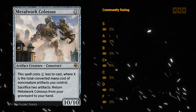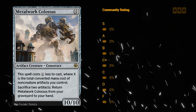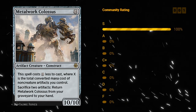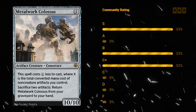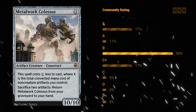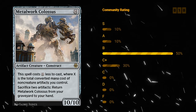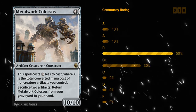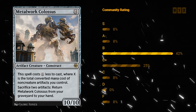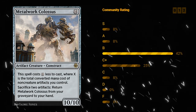Metalwork Colossus — eleven mana 10/10 artifact creature Construct at rare, but it costs X less to cast where X is the total converted mana cost of non-creature artifacts you control. Vehicles count as long as they're not crewed. You can sacrifice two artifacts to return the Colossus from your graveyard to your hand. This did see quite a bit of constructed play as well. For limited it's still quite powerful — this wants to go with those Puzzleknots we saw earlier that can make the Colossus cheaper and also provide artifacts to sacrifice to get it back from the graveyard. Definitely a bit of a build-around, but usually you should be able to make good use out of it. I think I like B for Metalwork Colossus.